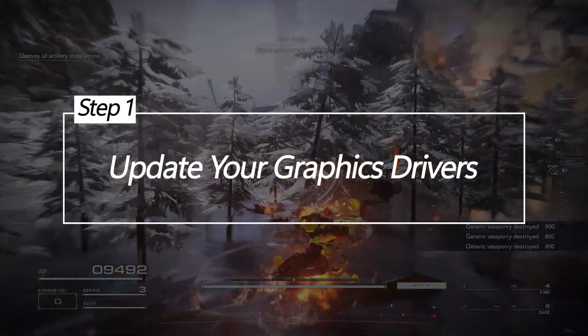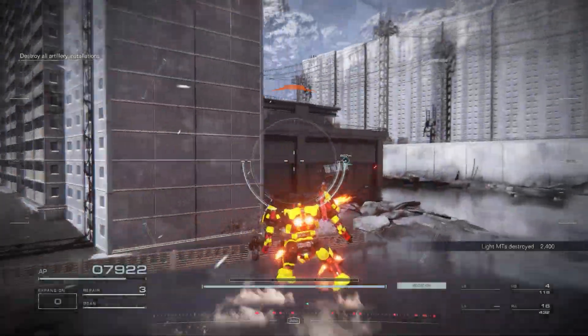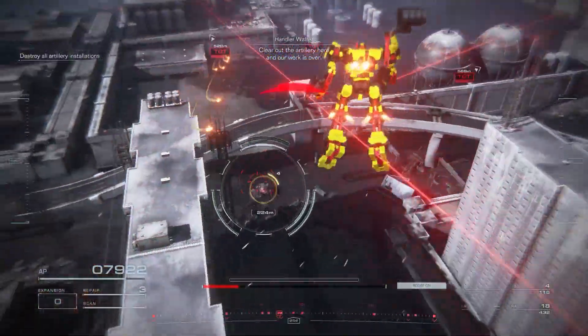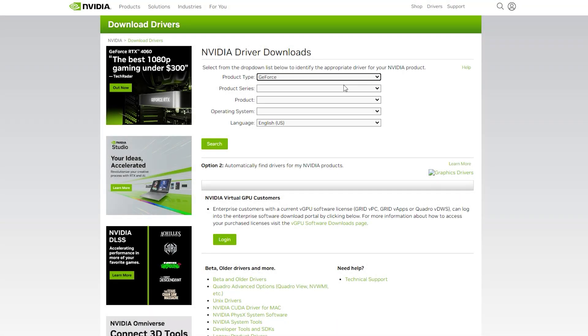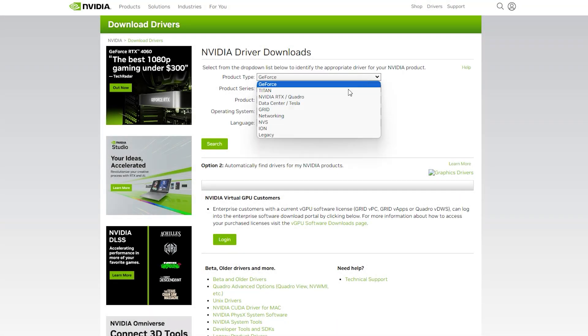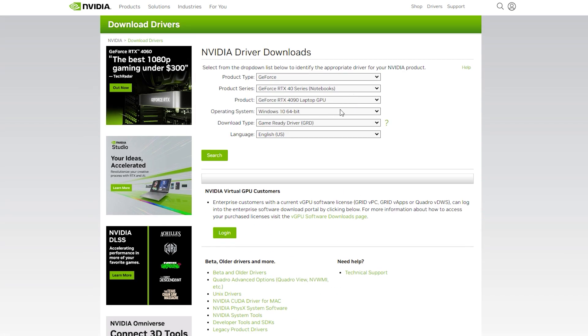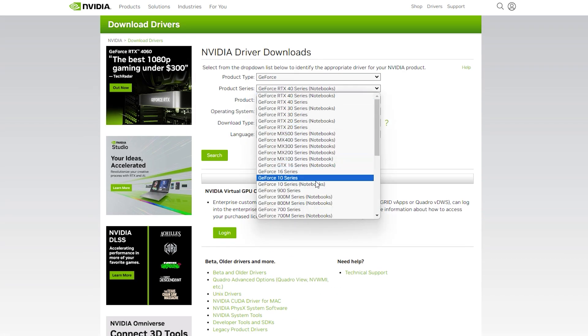Update your graphics drivers. Outdated graphics drivers cause major performance issues like FPS drops in games. Keeping your drivers updated ensures maximum optimization and compatibility for Armored Core 6. Old drivers can degrade game performance over time, leading to FPS issues.